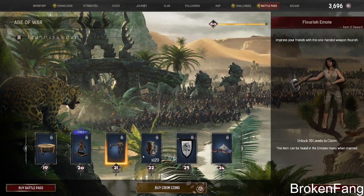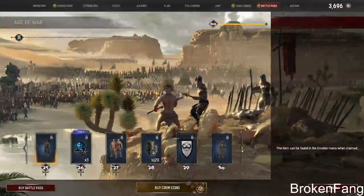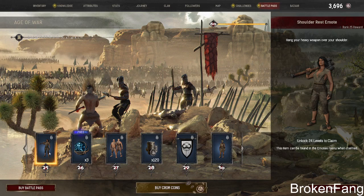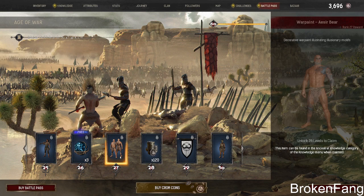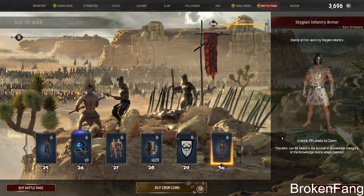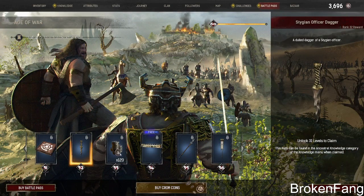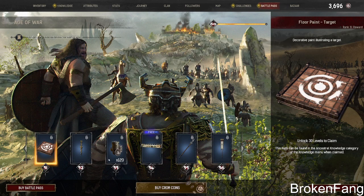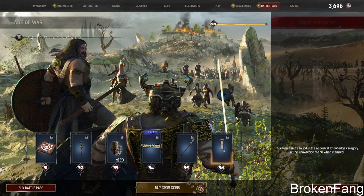We have the statue, the emote. It seems like it's more heavily into cosmetics. You also have a star metal — and then a Stygian armor, sturdy armor worn by Stygian infantry. There's a cool-looking dagger. Another tapestry, and a spear — an Aery/Aressel spear. That's cool. And what looks like a place-above banner.